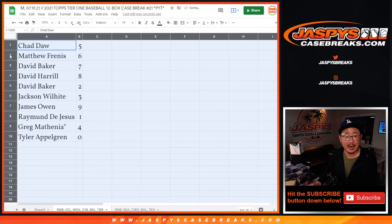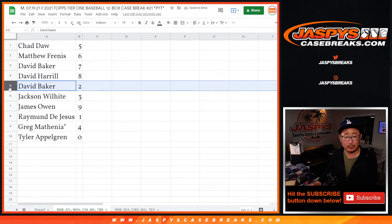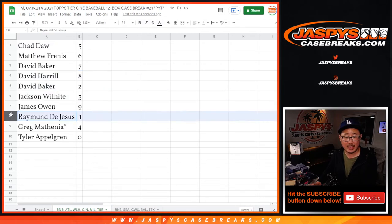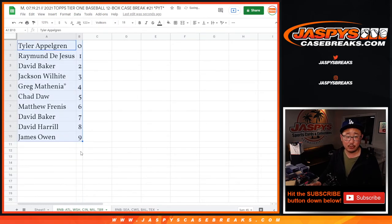Alright, so Chad with 5, Matthew with 6, David Baker with 7, David Harrell with 8, David Baker with 2, Jackson with 3, James with 9, Raymond with 1, Greg with 4, and Tyler with 0. So remember, Tyler, 0 gets you any and all redemptions for that group of teams right down here, including 1 of 1 redemptions.